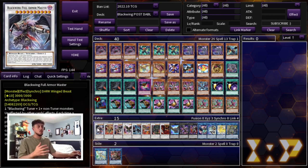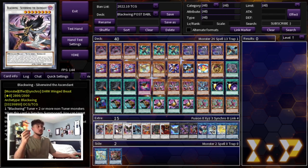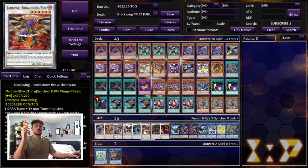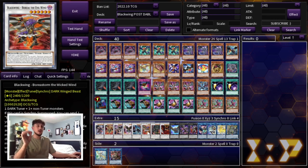Moving into the extra deck — I'll be quick because it's very straightforward. We're playing one Full Armor Master, your tower card that not many decks can out. Then the brand new Blackwings Assault Dragon, which makes your opponent pay 700 life points every time they activate a card effect — if they don't out it immediately they can drop to very low life points. We're playing one Silverwind for your Twin Shadow combo, one Nathung which is a level 6 that gives an extra normal summon, one Blackwinged Dragon for your Vara combos, and one Boreas the Evil Wind which helps you get into Assault Dragon and is a level 6 tuner — though it's cuttable.